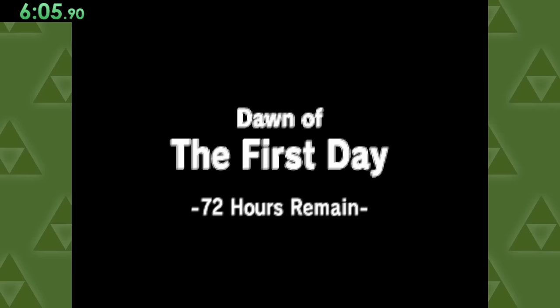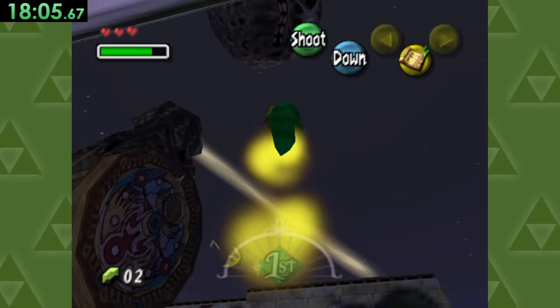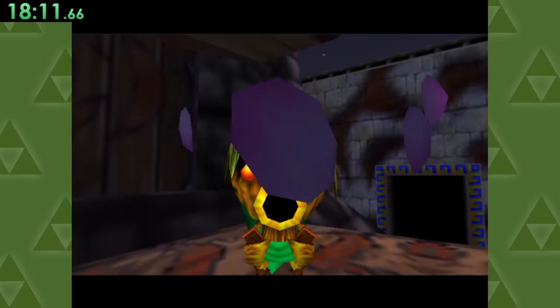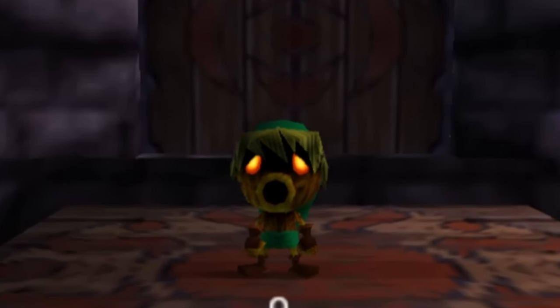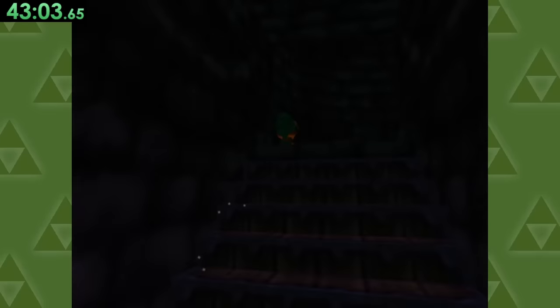On to Majora's Mask, and this game is not designed for getting a life quickly. During the first 3-day cycle, we're able to get up to the clock tower in a pretty decent time, but this is just a part of a life, and we want the full thing. So the only way to do that is to sit here and do absolutely nothing for the next 25 minutes until we're finally able to go into the clock tower.